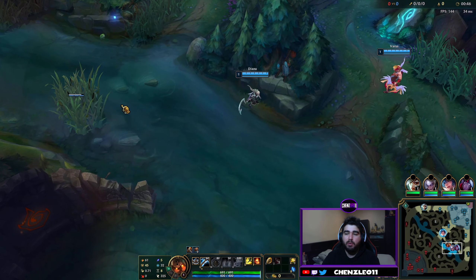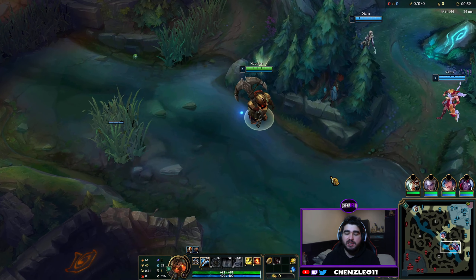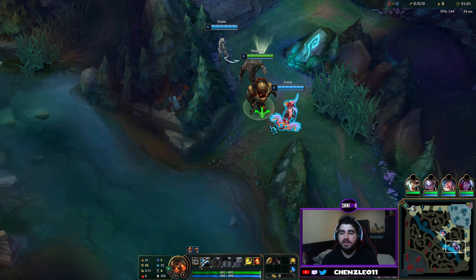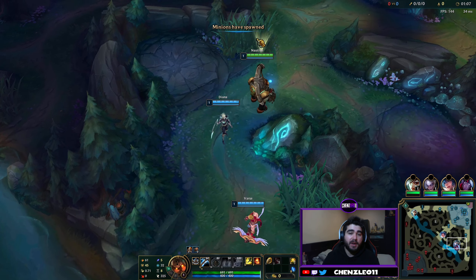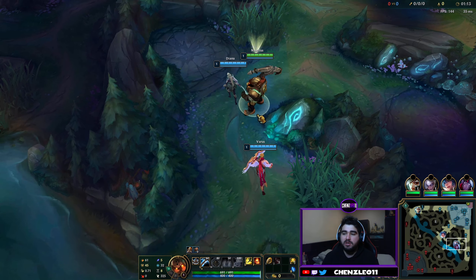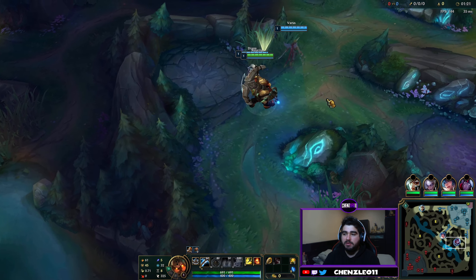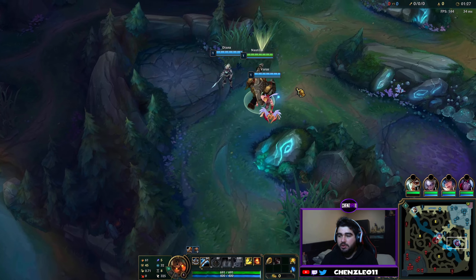Nautilus is a fantastic support who's quite tanky and he's going to be your frontline. What makes him so scary is his CC. He has CC on his passive, his Q, his E also has some slow, and then obviously his big ultimate which sends people getting knocked up constantly. So he has a lot of CC, a lot of engage. He's one of those engage supports, quite fun to play. He's a big dude with a big anchor and underwater scuba diving gear.